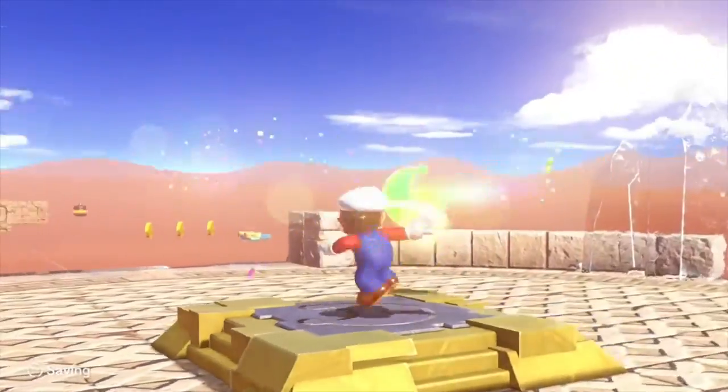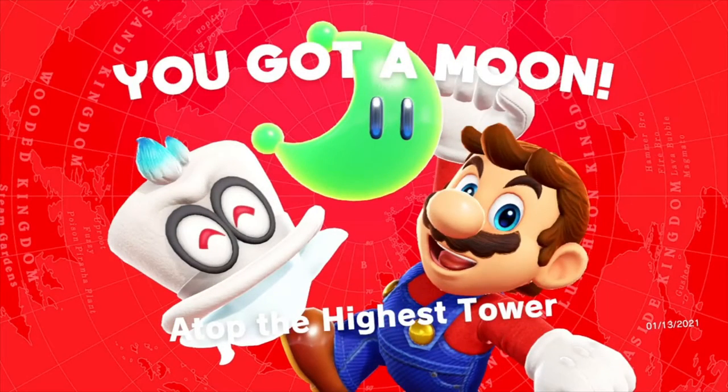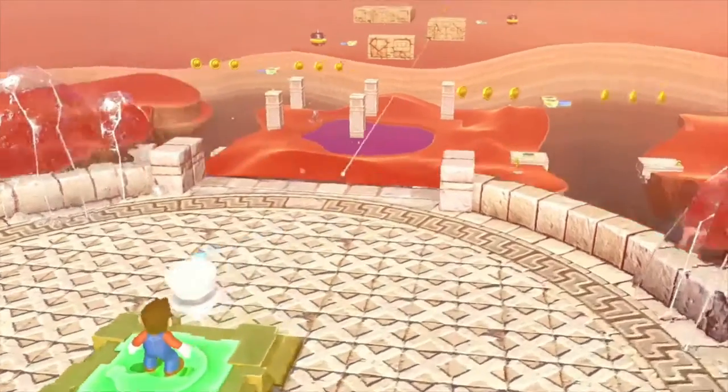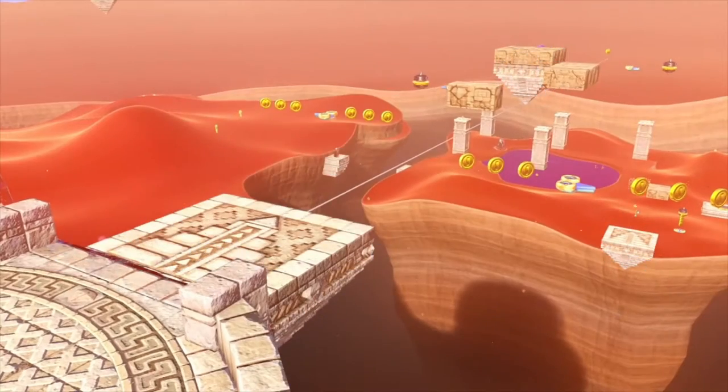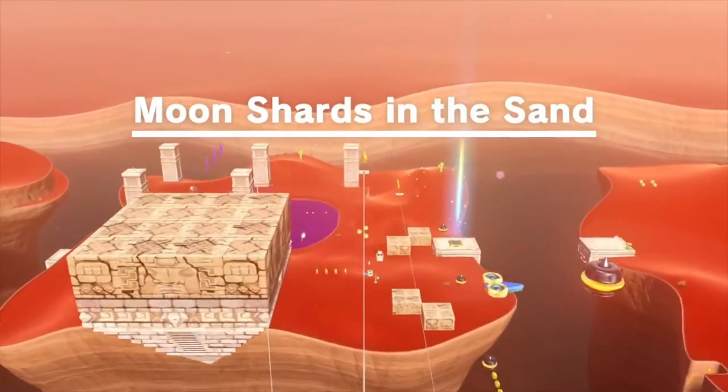We just got to the end and fought a boss fight. But yeah, we got to the top of the tower and we got a moon — Atop the Highest Tower. So that's moon number one of the episode. I think we can get a couple more before the end. We're pretty early into the episode when I actually look over at the timer.